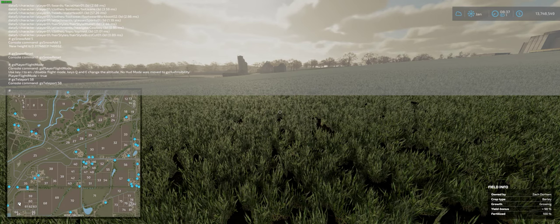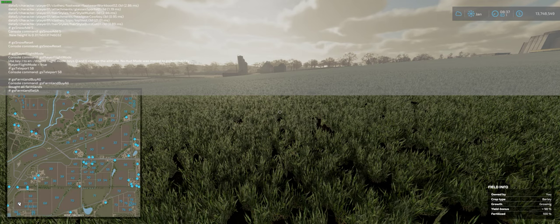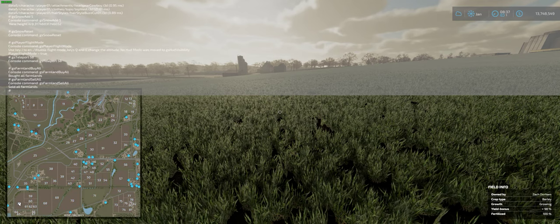When plowing snow with snowblowers you need to own the land to work it. Type gsFarmlandBuyAll and boom — all the numbers on the HUD change to blue because you now own everything. If you change your mind, type gsFarmlandSellAll and they're all gone.